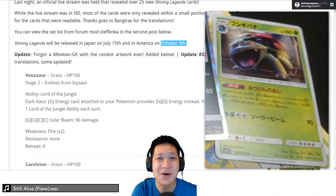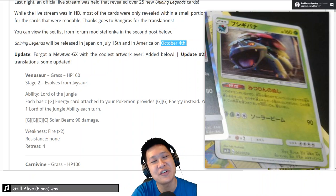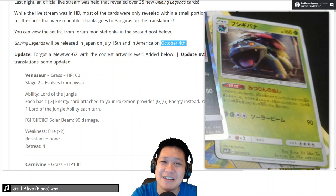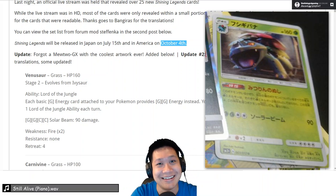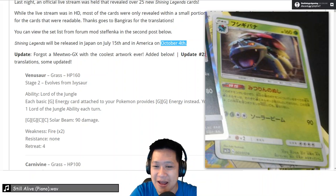Hello, welcome back to my kitchen. On today's menu, I'll be serving you a look at 25 new cards coming this October — October 4th — in the Shining Legends expansion. Starting off with our favorite Venusaur, not Venusaur GX — only Charizard gets that because he's special — so Venusaur is sad. But Venusaur does have something amazing. Let's start off with our first Pokemon.